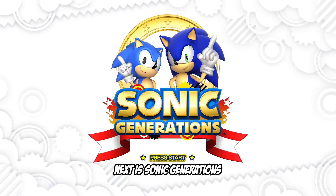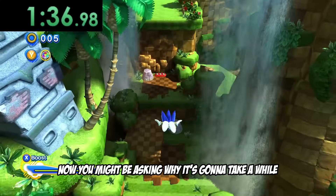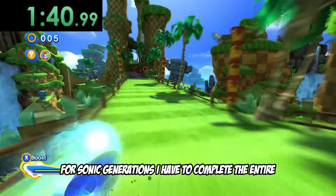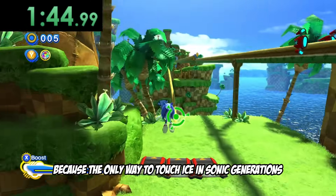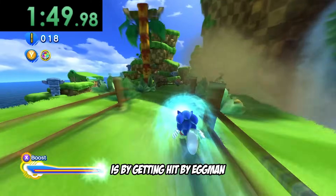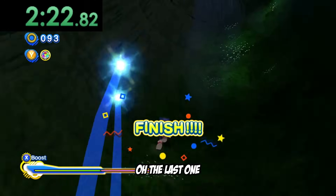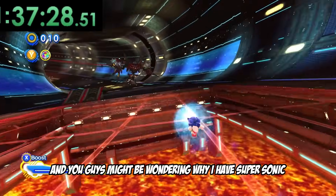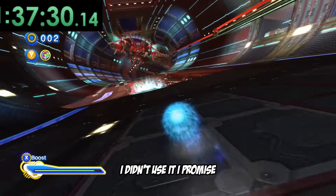Next is Sonic Generations, which is going to be another long one. For Sonic Generations, I have to complete basically the entire game except the time meter boss, because the only way to touch ice in Sonic Generations is by getting hit by Eggman — and which boss battle is that? The last one, basically: Egg Dragoon. You guys might be wondering why I have Super Sonic activated at zero rings, but don't worry about that — I didn't use it, I promise.